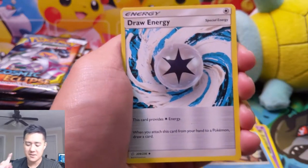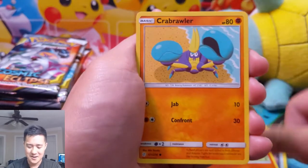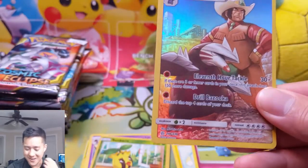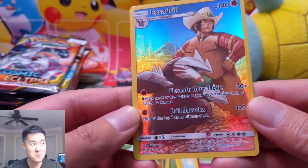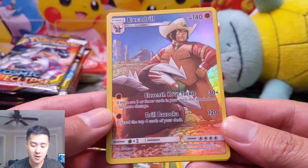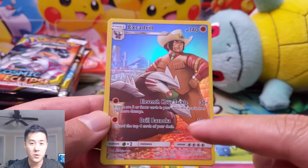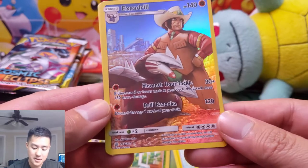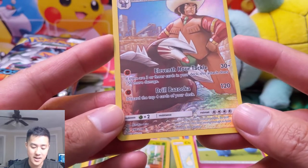Maybe I was wrong — maybe everything is all cool with this LGS that I bought these from. Alright, Crow Brawler, Carvanha, Chincho, Azurill. Ooh, Excadrill! We got another character rare. We're doing really good on the character rares. Excadrill — 11th Hour Tackle: if there are three or fewer cards in your deck, this attack does 150 damage. There is a way to make this work — like with a Oranguru or something to keep your deck really low. For only one energy this thing is doing 180. That's insane.